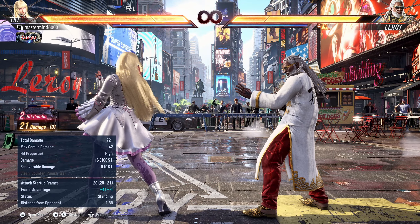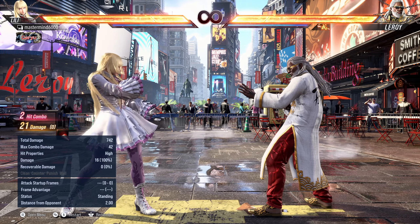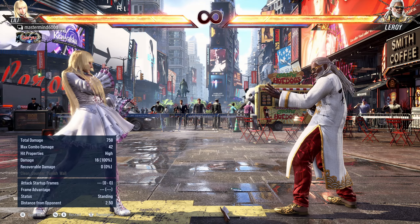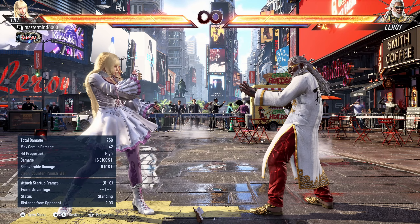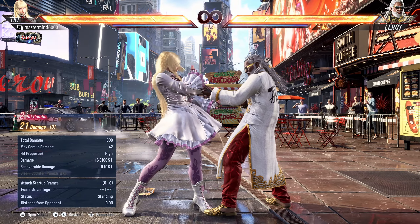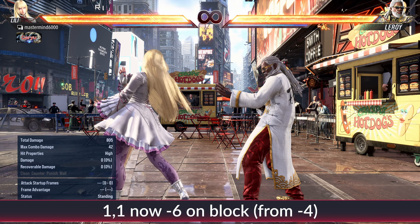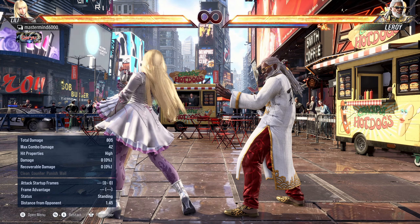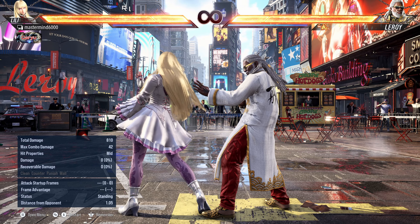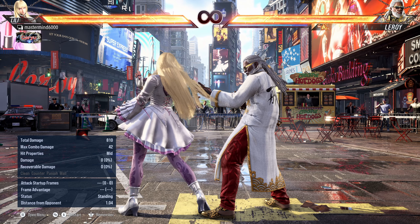1,1 is a new string that turned out to be really good — it's a 10-frame punish that gives her back-turned options. What they changed is the second hit now has two extra frames of recovery. On hit it's the same — the opponent suffers two extra frames so it's still plus four — but on block it's now minus six instead of minus four. This changes the back-turned frame advantage situation pretty drastically.